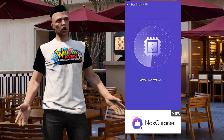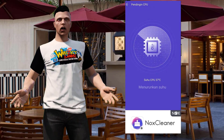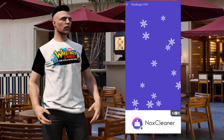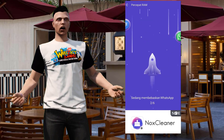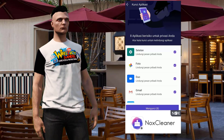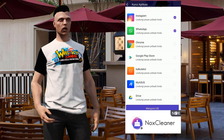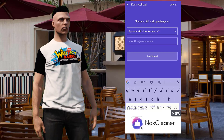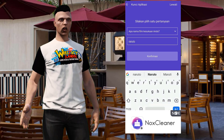Habis itu ada fitur pendingin CPU gunanya untuk menurunkan suhu CPU HP kalian. Ada juga fitur mempercepat RAM, gunanya untuk mempercepat RAM HP kalian. Terus ada juga fitur kunci aplikasi, gunanya untuk mengunci aplikasi yang kalian ingin kunci.